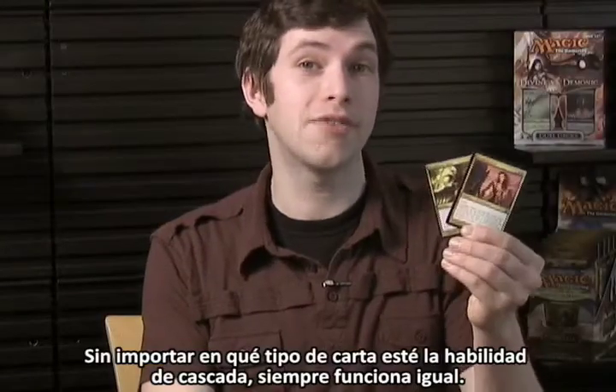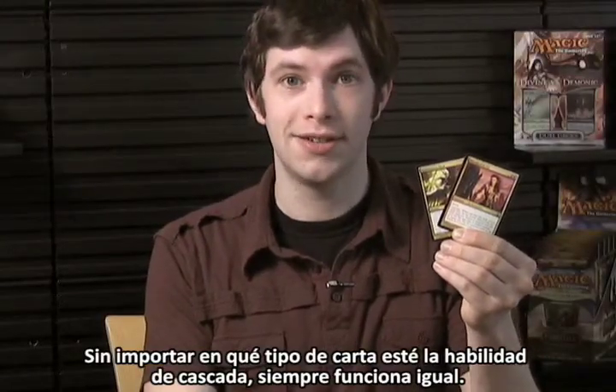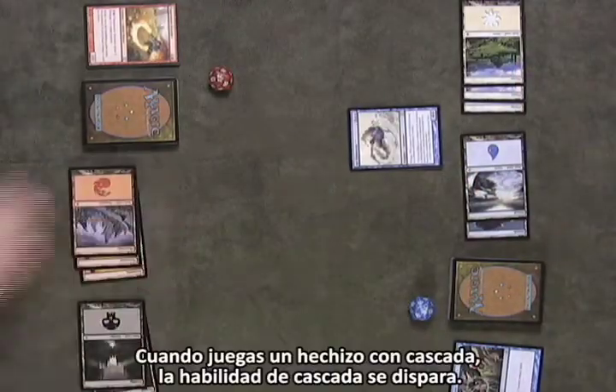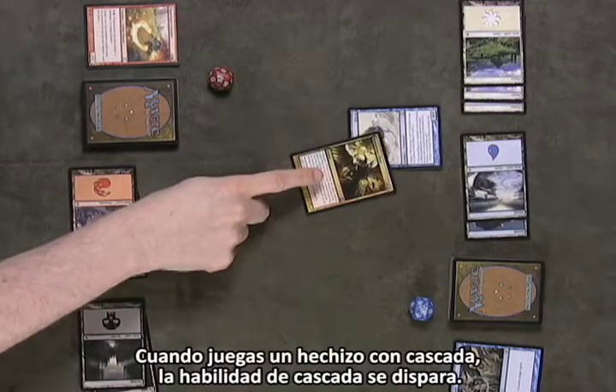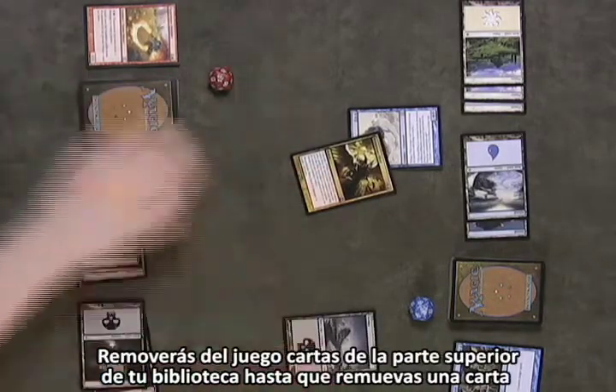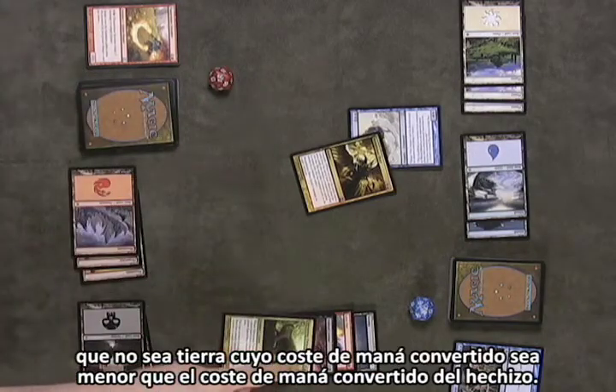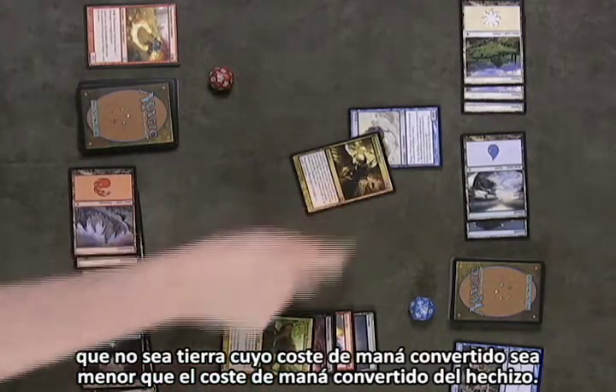Regardless of what kind of card Cascade is on, it always works in the same way. Let's see it in action. When you play a spell with Cascade, the Cascade ability triggers. You'll remove cards from the top of your library from the game until you remove a non-land card whose converted mana cost is less than the spell's converted mana cost.